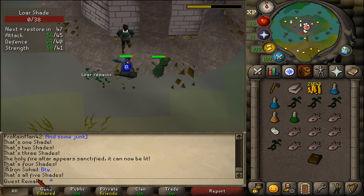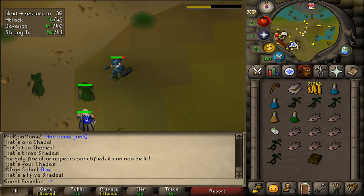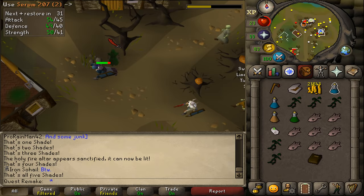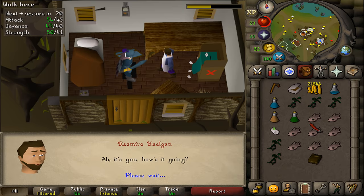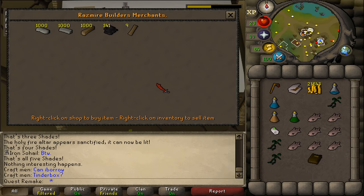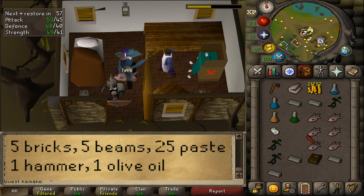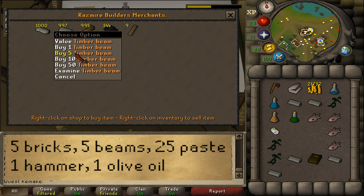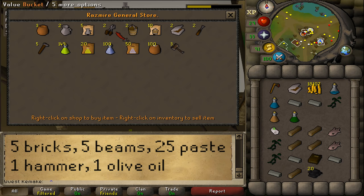That's all five shades confirmed in the chat box. Pick up the final shade remains and return to the general store. Use your second Serum 207 dose on Rasmir — he will take two out of your five remains. Then right-click and select the builder's store. Buy five limestone bricks, five timber beams, and about 20 swamp paste. Then go to the general store and buy a hammer and one olive oil.